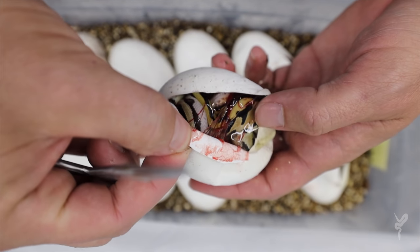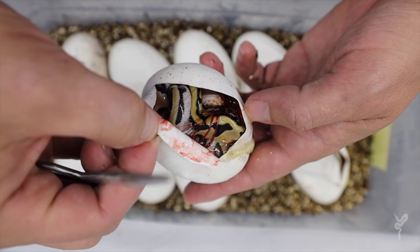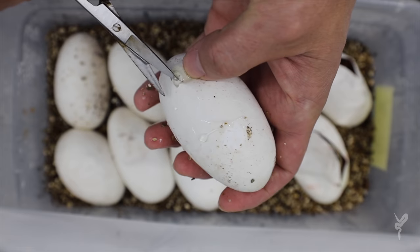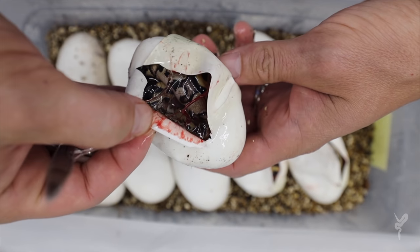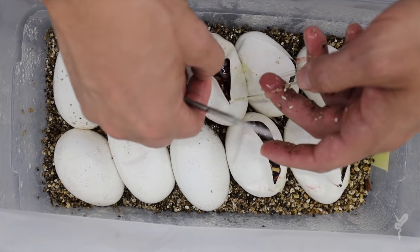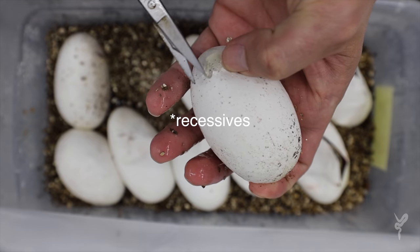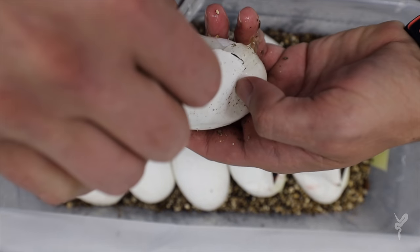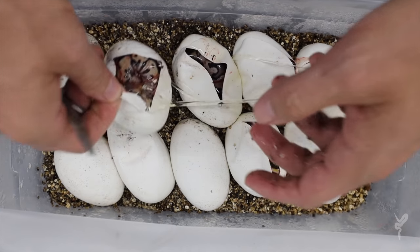That's awesome — another krypton orange dream. Another krypton, I think. Another krypton orange dream — great stuff. So if it's a krypton, that's heterozygous for five different codominant genes: pied, clown, cryptic, desert ghost, and G stripe. That one's a pastel krypton — pastel OD krypton, I think.